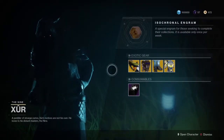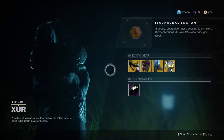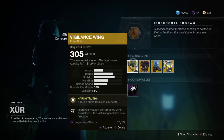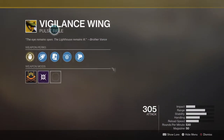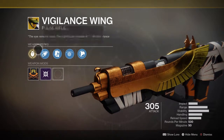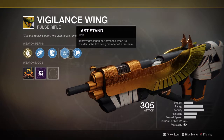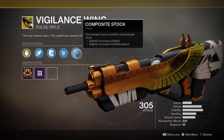Xur appears on the weekends wherever you are, and this week Xur has the Vigilance Wing as its weapon. Now if we take a look at the perks here, obviously this is a pulse rifle, and it's got corkscrew rifling, alloy magazine, last stand, and composite stock.